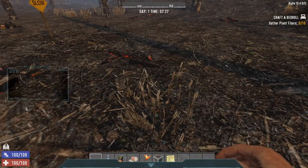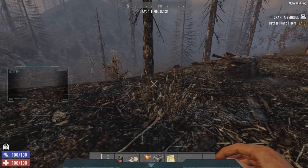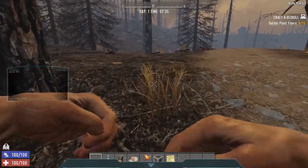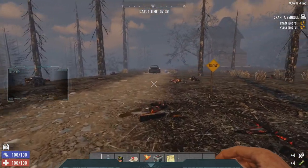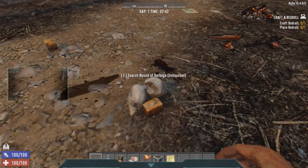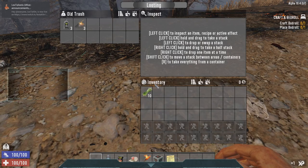You start out with supplies: boiled water, can of chili, band-aid, torch, land claim block, and a note. The basic survival quest tracking is your active quest - the status is displayed on the objective tracker in the top right of the screen. We have to craft a bedroll, which means you have to find plant fibers. These do qualify - you start with no real supplies so you do it on your own. Each one gets you two fibers if you're punching.